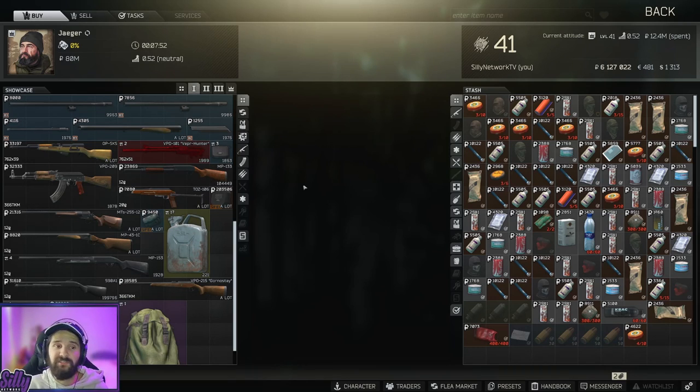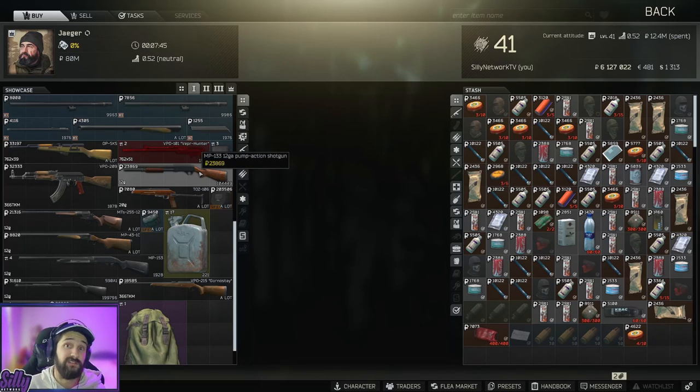The only thing we have left to do is buy two MP133 shotguns from level one Jaeger, and then we can hand them in and it's quest complete.